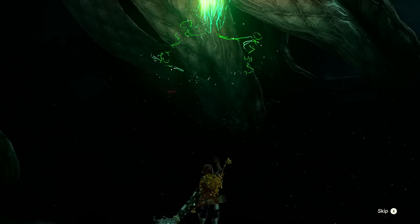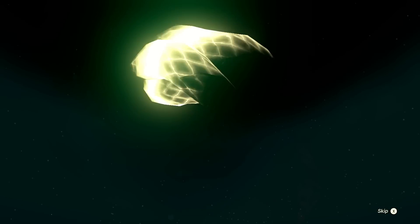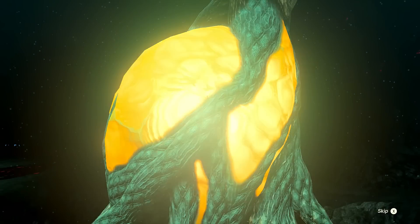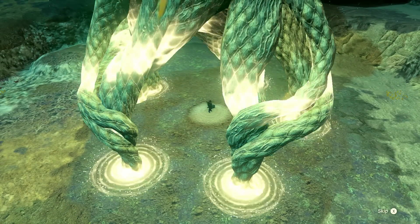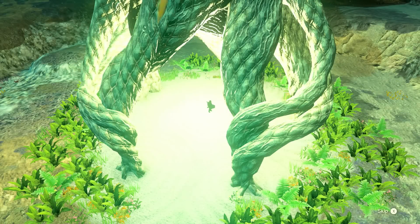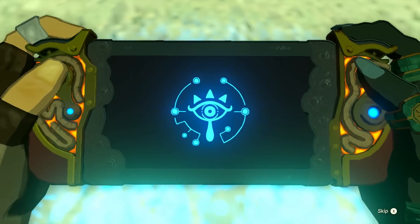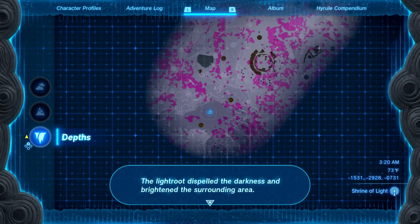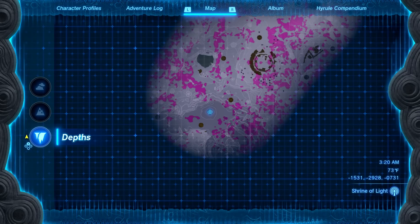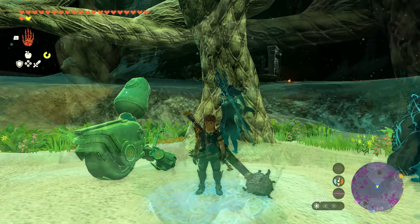That will clear up a lot of this area, which is good. Eventually I'll have to find all the light roots in the Depths — it's going to take some time. That fancy little animation! A lot of you pointed out that light roots always seem to be directly under a shrine, so we can always reference what's on the surface if we can't find one. That cleared out pretty well — the light root dispelled the darkness and brightened the surrounding area. That circular area was where we just explored with the Yiga Clan.